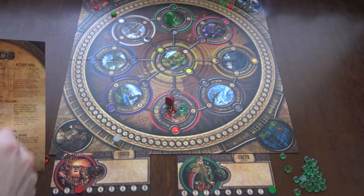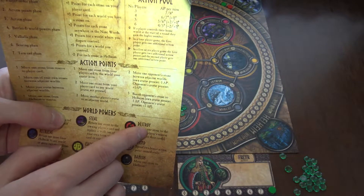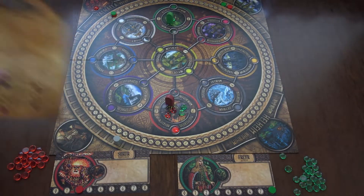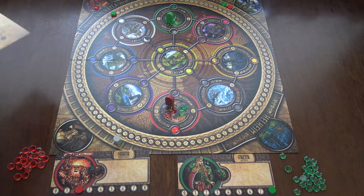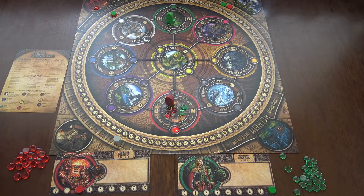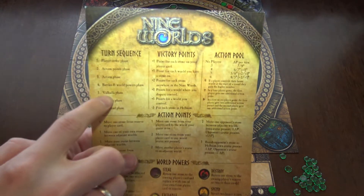The seventh world, Muspelheim, lets you return one stone to the owning player's reserve or two to their cards. Some powers are about destroying, some are about defending, and some are about adding to the board.